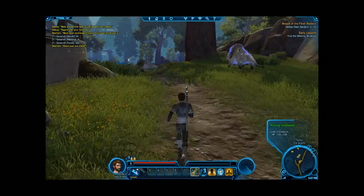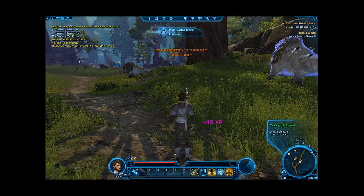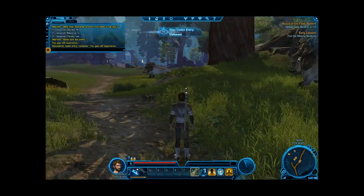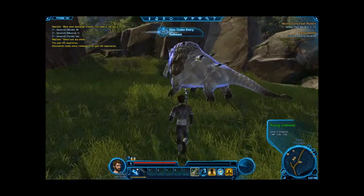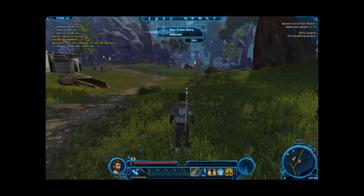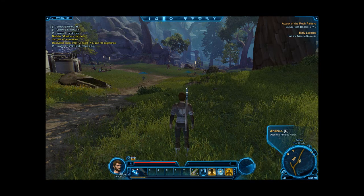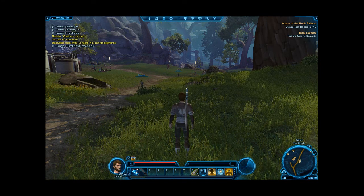Hit somebody — I don't like that. Can I kill you? You're green, I probably can't. I want to get experience. Oh, I discovered a codex entry — J for journal, no, C for codex.